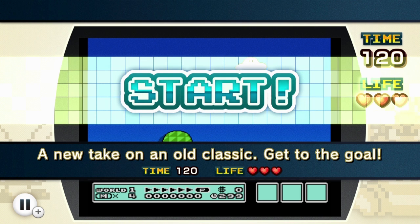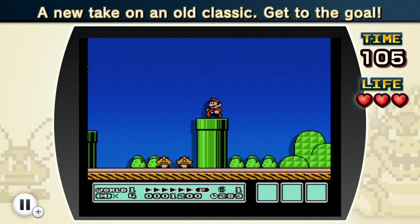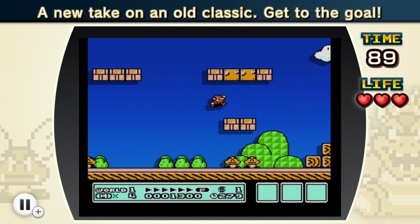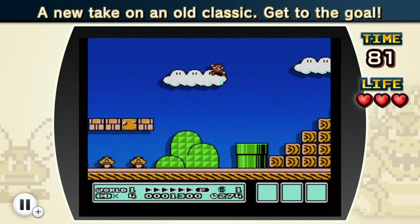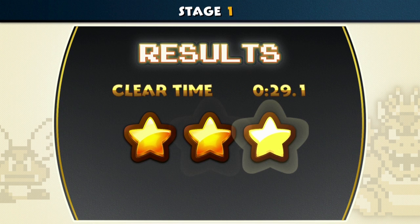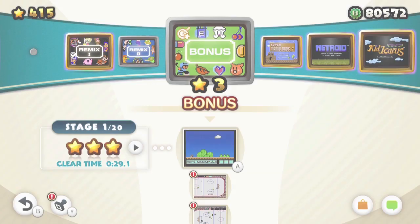A new take on an old classic - get to the goal. I don't know what the new take is here; it still looks kind of the same. So we're currently playing Super Mario Bros. 3, but it's a Super Mario Bros. 1 stage - that's kind of the new take here. I could have gone down the pipe for a shortcut, but I decided to go through the stage more normally. I could have got that Fire Flower to save myself from damage, but whatever. We get to play Mario Bros. 1 remade in Super Mario Bros. 3. That's a very common thing - if you play any Super Mario World hack, they always like to recreate Mario Bros. 1-1.